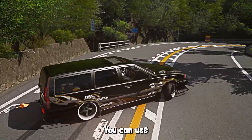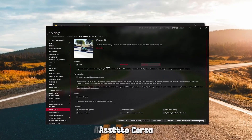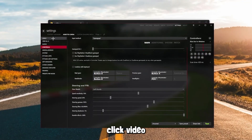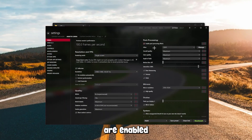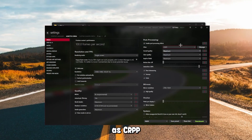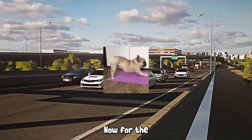Now, just head over to Assetto Corsa at the top left, click Video, and at the top right make sure the post-processing effects are enabled, and select the filter as CRPP.